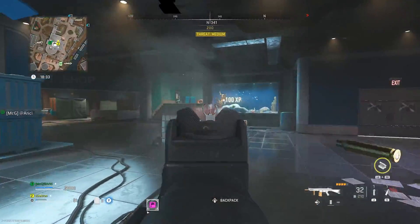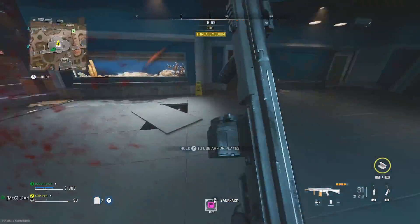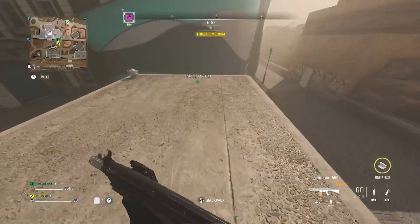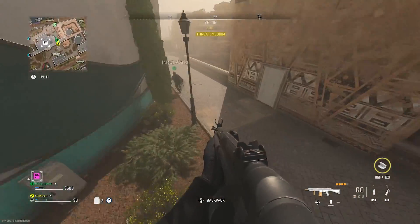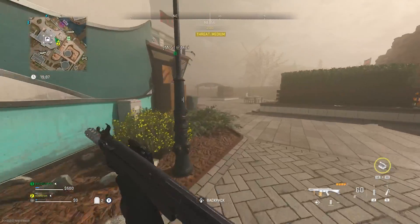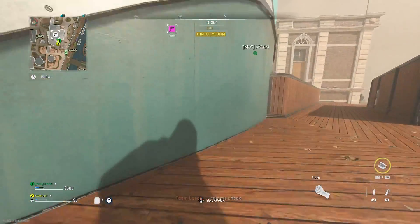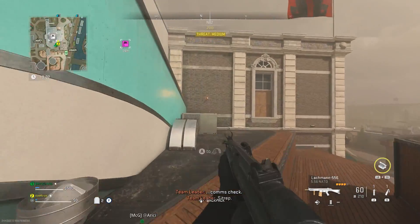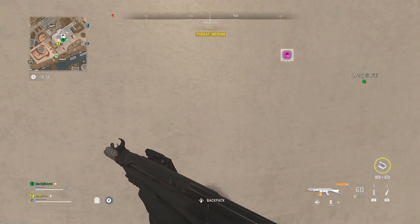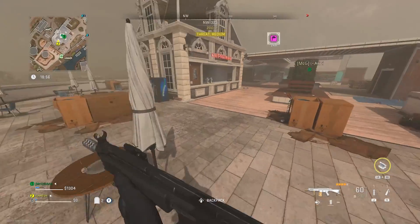What you guys need to do is go into Vondel and go to the aquarium. As you are seeing here, through the top of the aquarium there's going to be a rope that you can go down, and you are automatically going to be entering the aquarium through the roof.